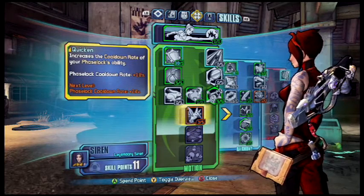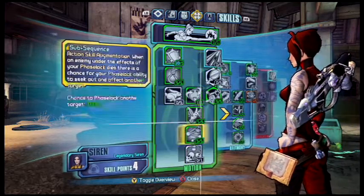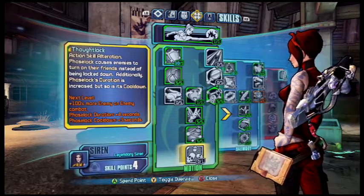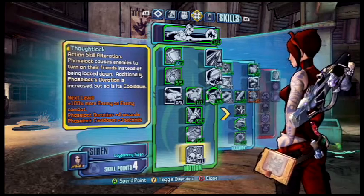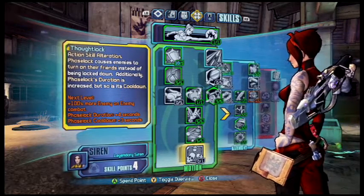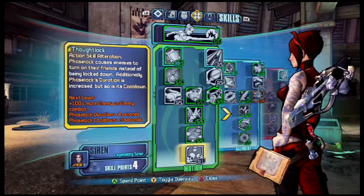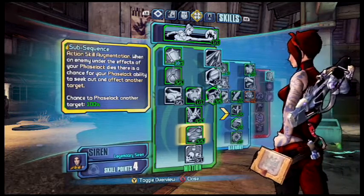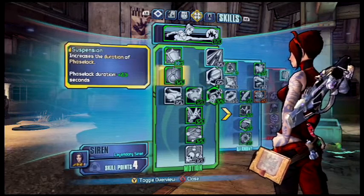I'm going to get five out of five here, then put as many points in here, then five out of five in here, and another point there. Do not get this skill — I really don't like it because it takes away the effectiveness of her Phase Lock ability. I don't like the mind control. With the other skill, if you kill somebody who's in the Phase Lock, you automatically Phase Lock another enemy, which is really nice.